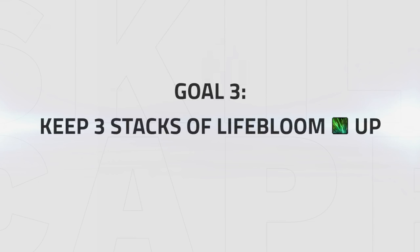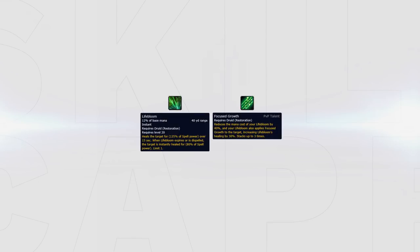Your third goal is to keep 3 stacks of Lifebloom active on one member of your team. Generally, you want to keep 3 stacks of Lifebloom on a target that's the most squishy and likely to get trained. Some teams swap target a lot, which means you will have to swap your Lifebloom stacks accordingly to the target that's in the most danger.